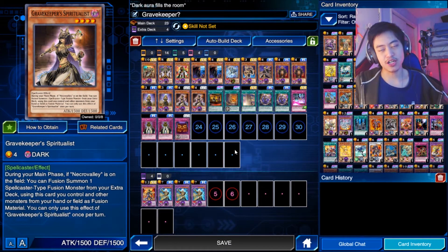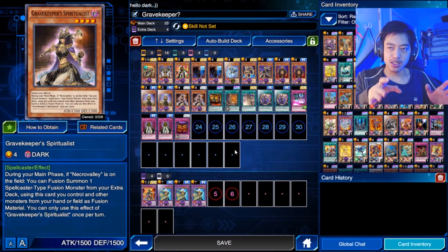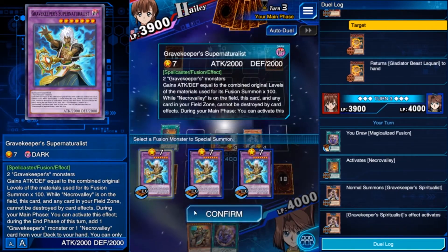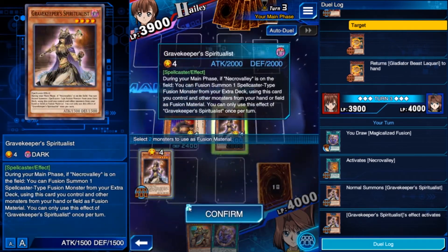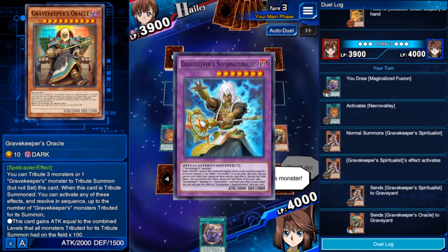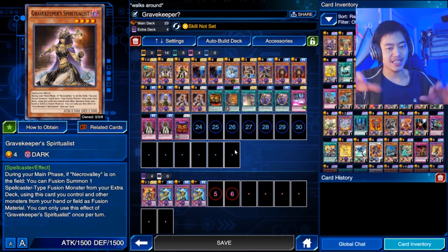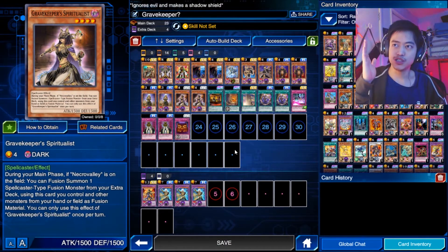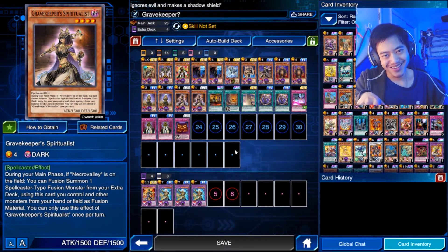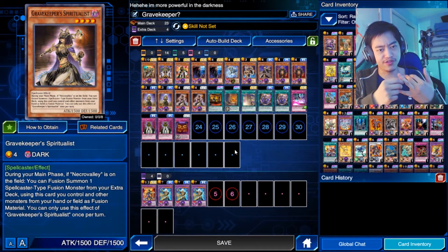Next is the Spiritualist card. This card works similarly to a fusion card, but you need Necrovalley on the field for it to activate — without Necrovalley, this card does nothing. Also important to remember: this card's effect can only use cards on the field or in your hand. It won't affect cards in the graveyard, so don't plan on using it with graveyard cards.